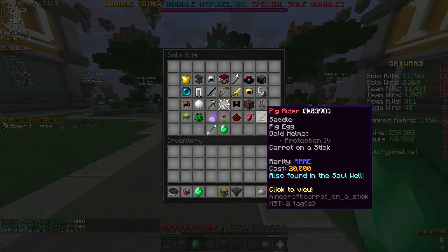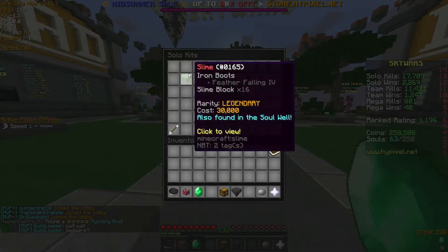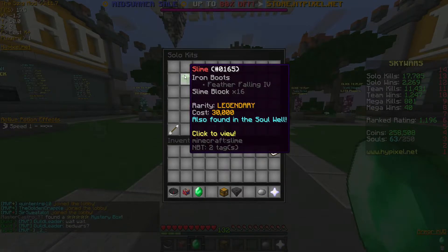Moving on to the pig rider kit — it basically gives you a saddle, a pig egg, a gold helmet, and a carrot on a stick. You can ride your own pig around Skywars, which will be really interesting to see when we're actually in-game. And finally we do have the slime kit. You get feather falling, iron boots, and 16 slime blocks. This is kind of like a trampoline kit — a fun kit to use, or you could possibly come up with a few strategies with it.